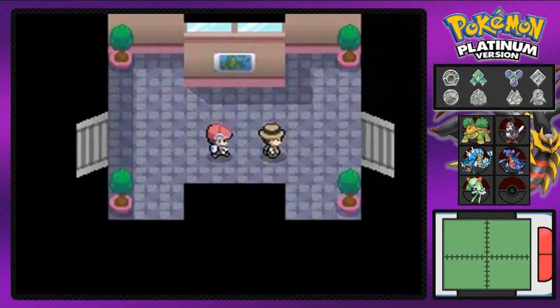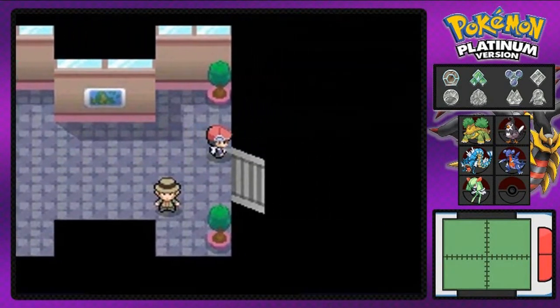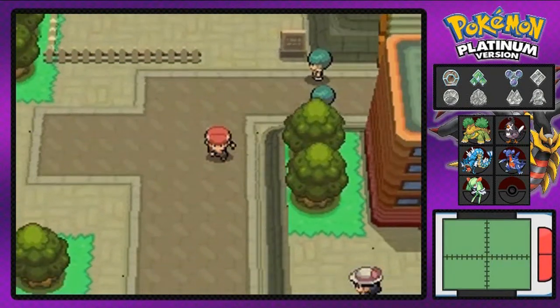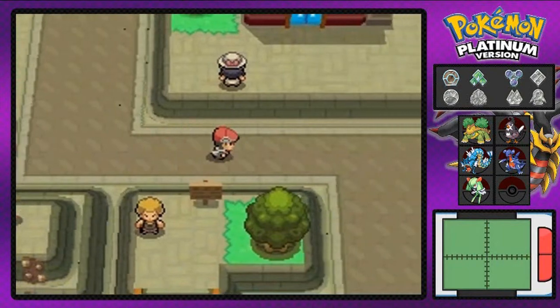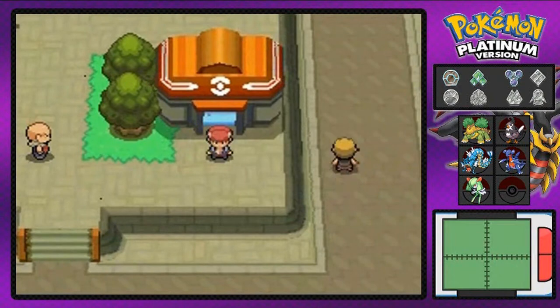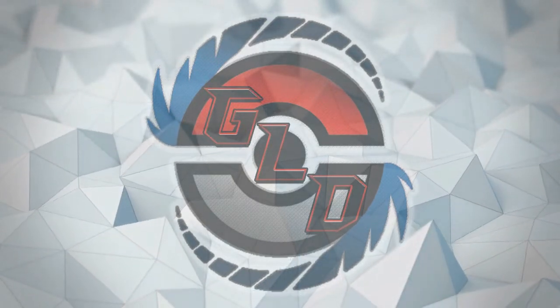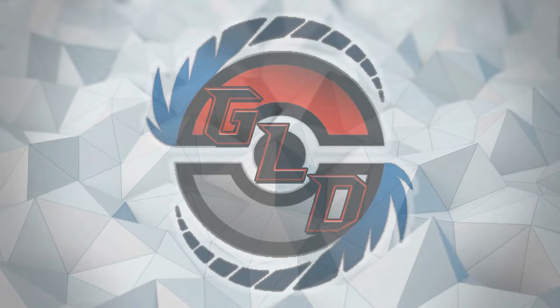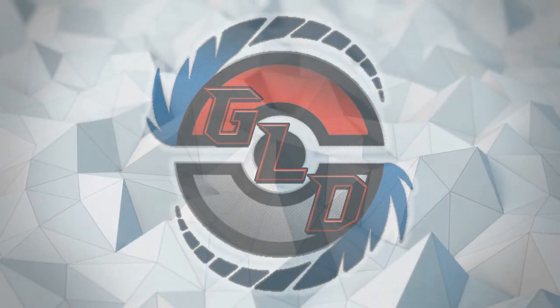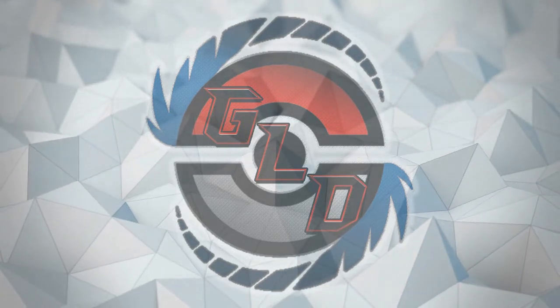We're gonna be moving on. As you can see, somebody's waiting for us — actually not really. He's going to Celestic Town. So here we are guys — Veilstone City! And Team Galactic members are there. I always get them confused with Team Plasma. Anywho, stay tuned guys — in the next episode we will adventure this place. See you guys, we'll be right back!